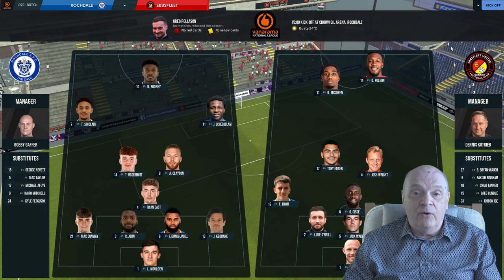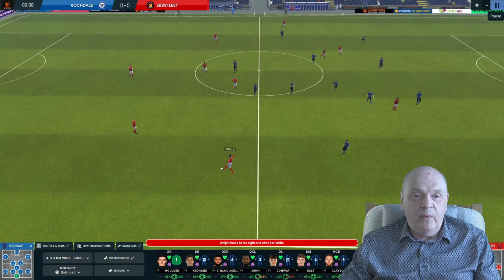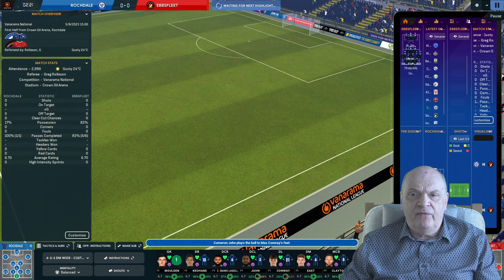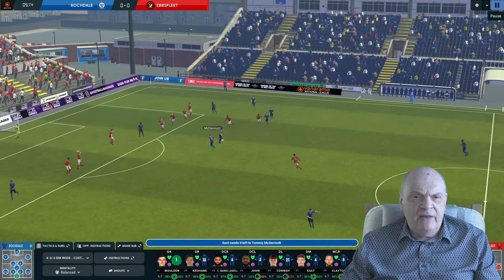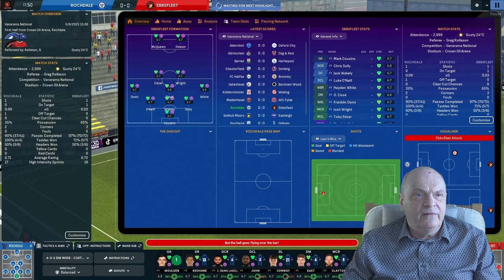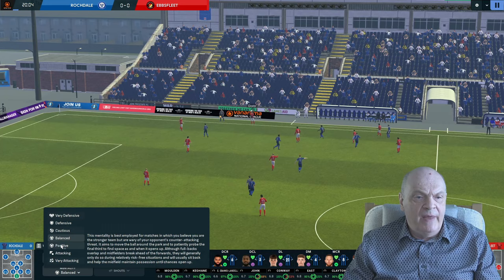It looks like Ebbsfleet are going to play quite a defensive lineup today, so we need to get down the sides and try to break them down. We get a highlight straight from kick-off with Ebbsfleet on the ball. McDermott gets an early chance and hits it — I think it hit the crossbar. About 12 minutes in, I'm going to give the lads an encouraging shout and push to a positive mentality.